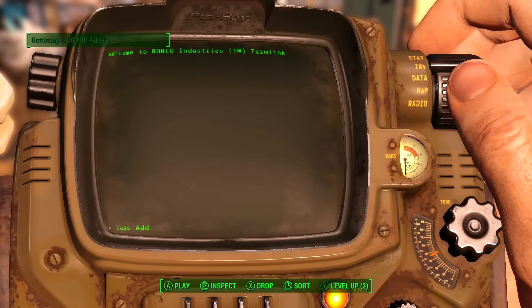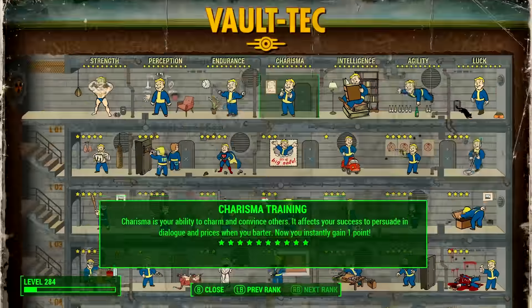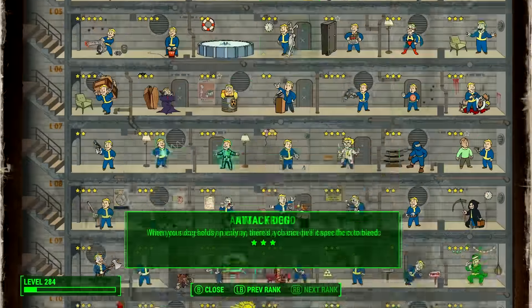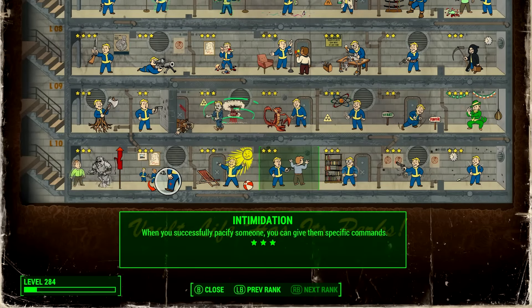You can turn yourself into a god, making yourself invincible with unlimited ammo, or you can even unlock all the perks at the press of a button. Or if you just want a few perks, you can click add perk, or even add 1,000 caps or add 10,000 caps and so on.